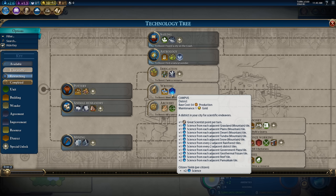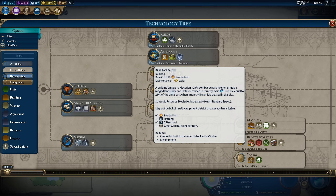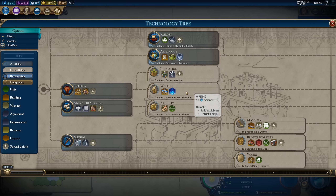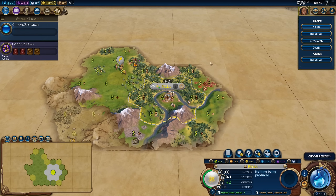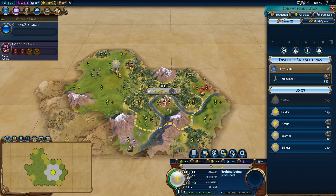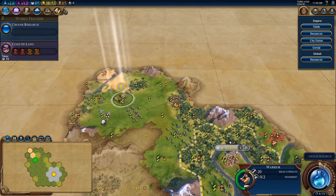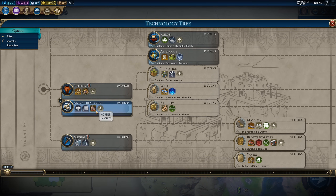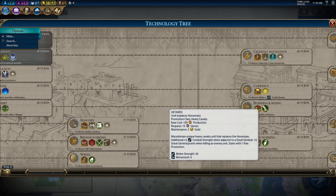Because I'm trying to think about what our opening strategy is, there are two ways to think about this. I could rush for Bronze Working, get the encampment and barracks up to start pumping out units, or go for a couple of early settles, get a campus, and then go for the encampment. I might go for a couple of early scouts, get one to two settlers, and then look for somebody to kill. I'll start with some scouts to reveal more of the world, and we're picking up Animal Husbandry to get access to horses and build the Hetairoi.